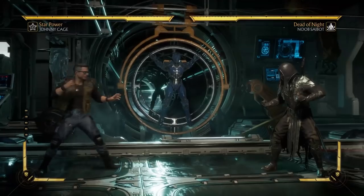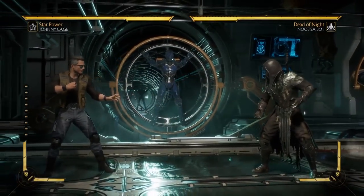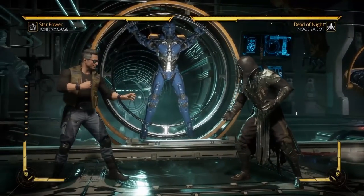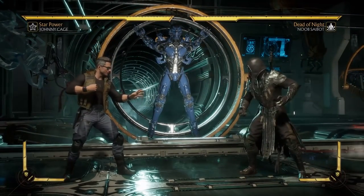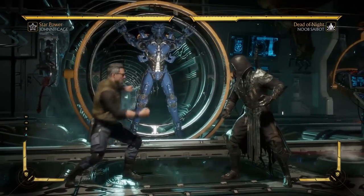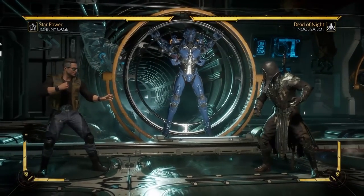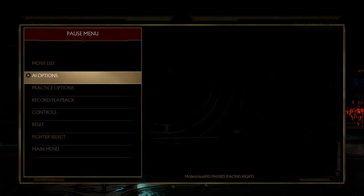Really, the thing about anti-airing is just knowing when to do what. Once you figure out how to do it offline, you can adapt it to online. I've picked Johnny Cage and Noob Saibot — Johnny Cage because he has a good variety of anti-air options, and Noob Saibot because he has good jump-ins.